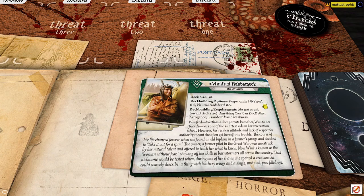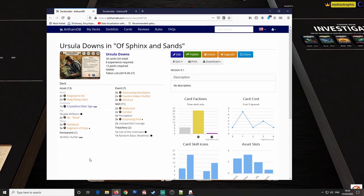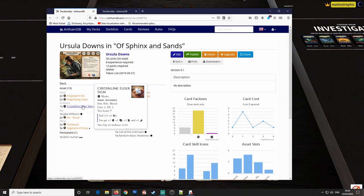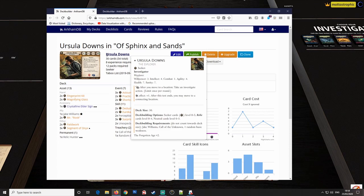She has very simple deck construction rules, allowing only rogue and neutral cards plus a few signature cards. Ursula's deck is pretty straightforward — very lean and quick. The only cards that require an action to play are Fingerprint Kit and Crystal Elder Sign. Fieldwork and Mr. Rook are pretty classic Ursula. Relic boosts all her stats including investigation, and Fieldwork synergizes perfectly with her ability to move and then get a free investigate.